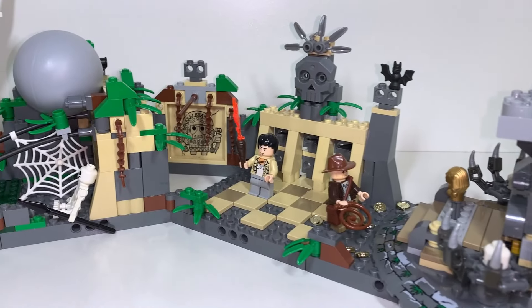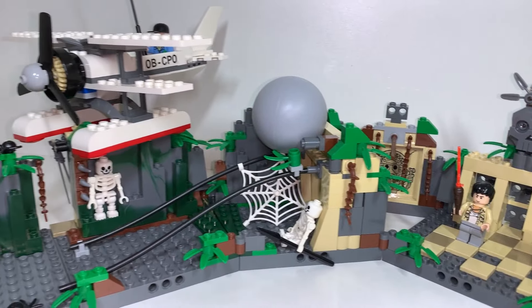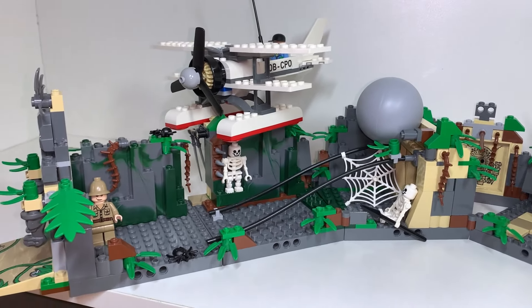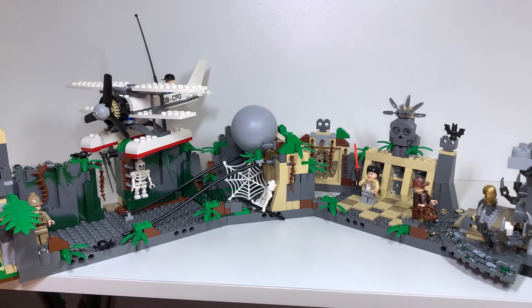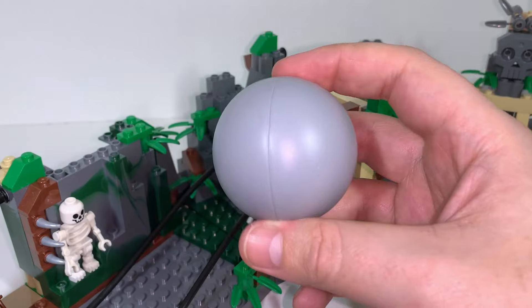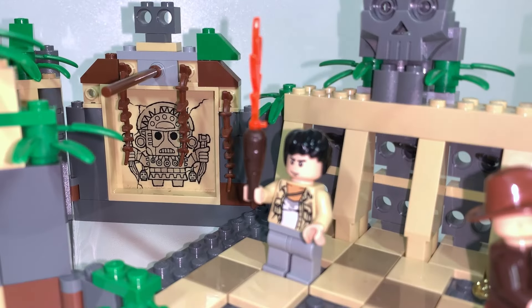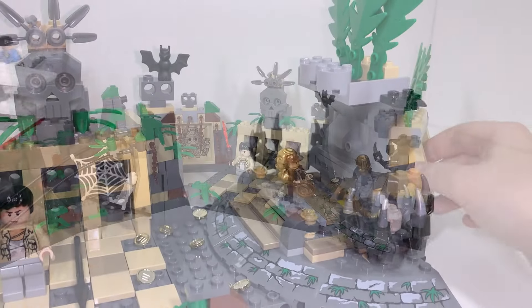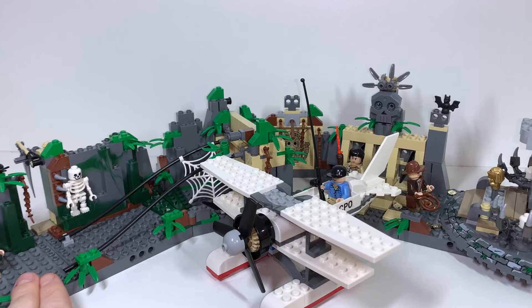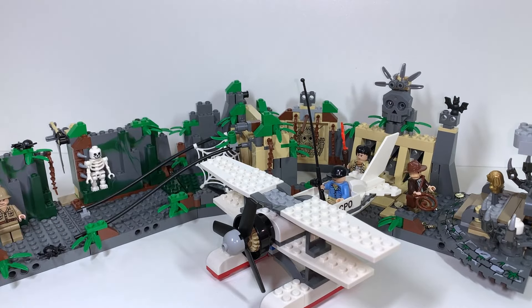534 pieces in total and six minifigures — really four though, and three of them are exclusive here. The set overview covers the opening sequence of the temple with all sorts of fun callbacks to the movie: we've got the boulder, an abyss, the darts room, and the golden fertility idol. Compared to the remake, the biggest change here is Jock's plane, which is just a great case of showcasing how much LEGO have changed these days.